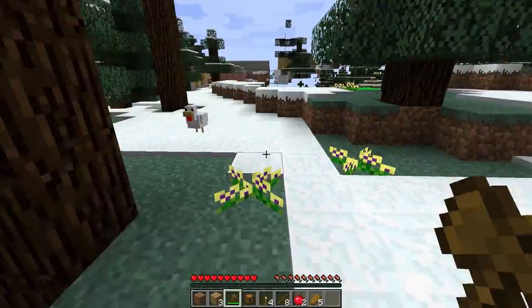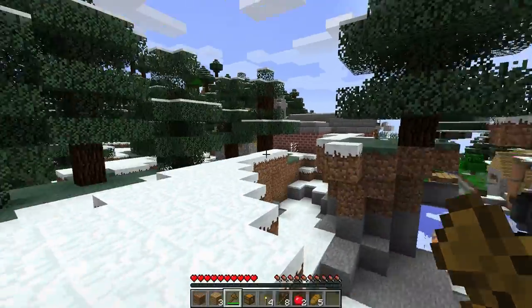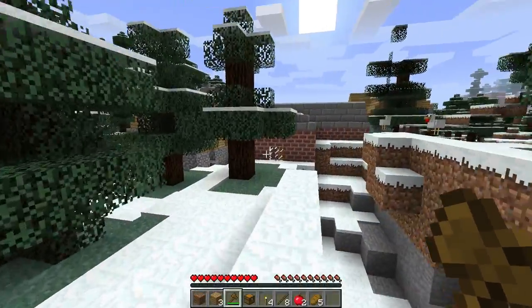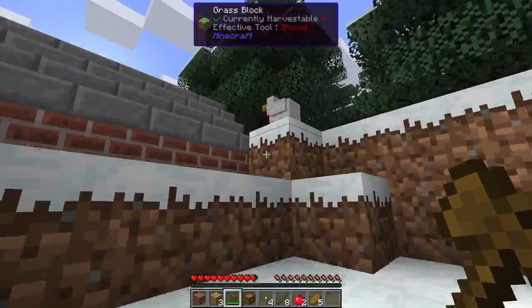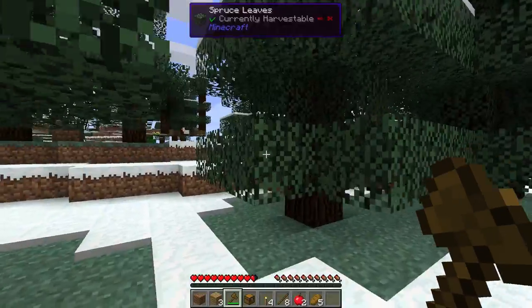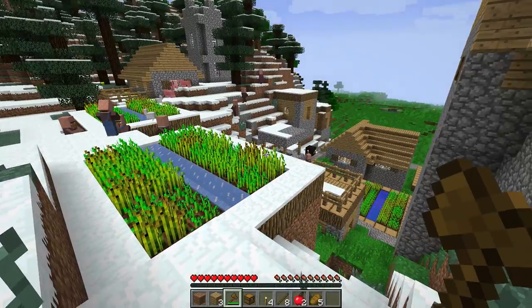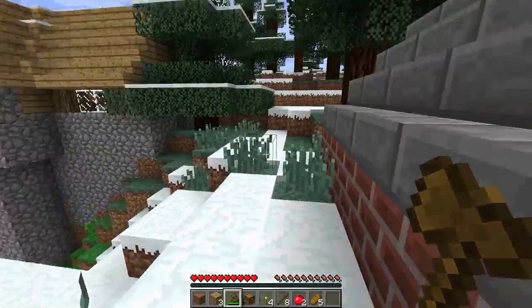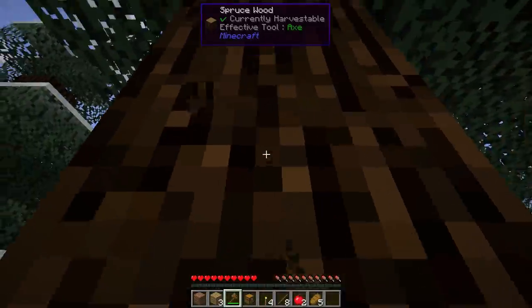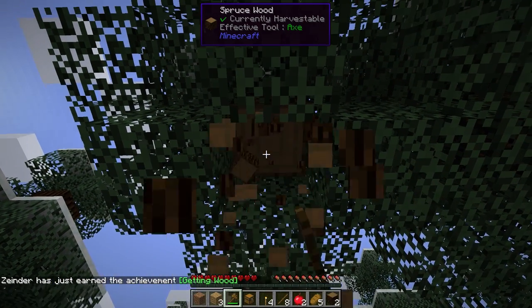We've got access to chickens, and there's a cave here and a village here. The fact that there's a village so close is pretty much the big reason why I chose to use this world, because I like villages — they're good, they're useful, they provide plenty of access to things, but I'm going to need to protect it and light it up.